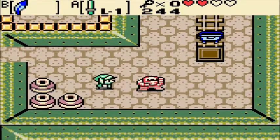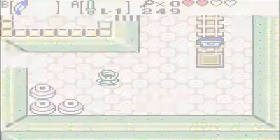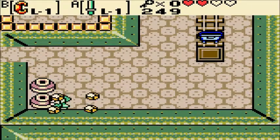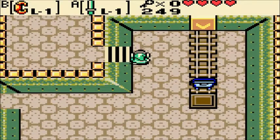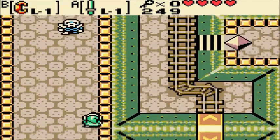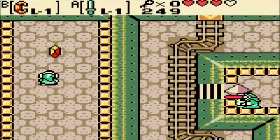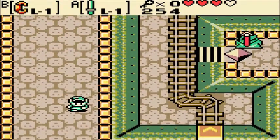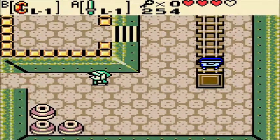This is a Gibdo. They don't get knocked back by your sword, and they deal a lot of damage and have a lot of HP, so not necessarily a good combination. But you can take them out with the seed shooter long distance if you want. Also, forgot to mention, but the boss and miniboss of this dungeon are pretty cool as well.